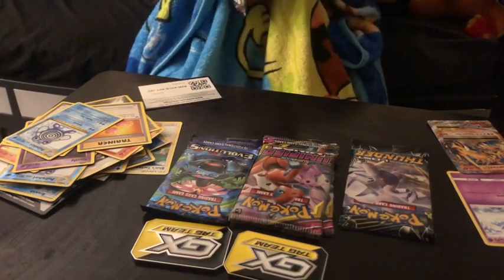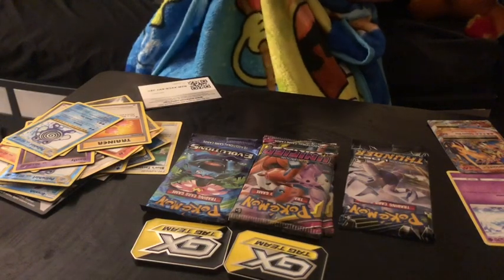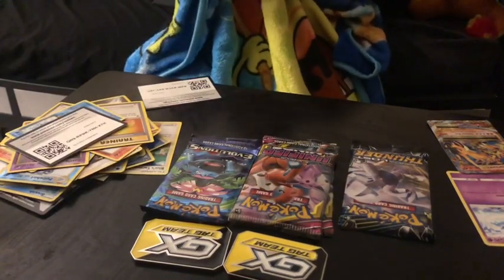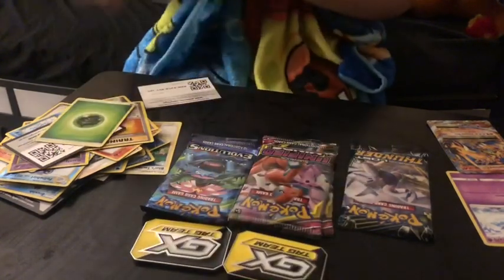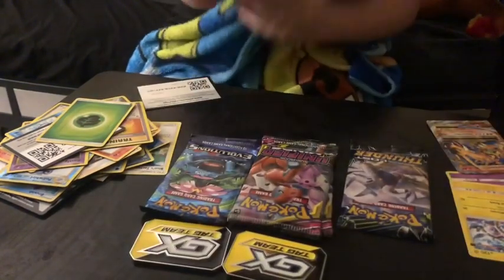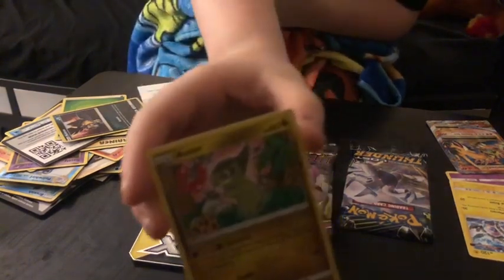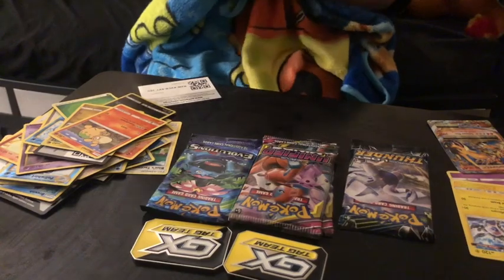Next, let's open a Sun and Moon Unified Minds pack. Here's the code — oops, I just dropped it. One, two, three. First card is a Leaf Energy, nothing too good. Oh, an Xurkitree Ultra Beast — pretty good, that will go in the legendary pile. I think that's a holo or reverse Mimikyu. An Axew. Another Naganadel — another Ultra Beast. The Poipole.